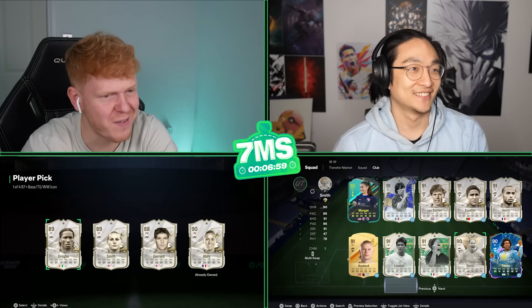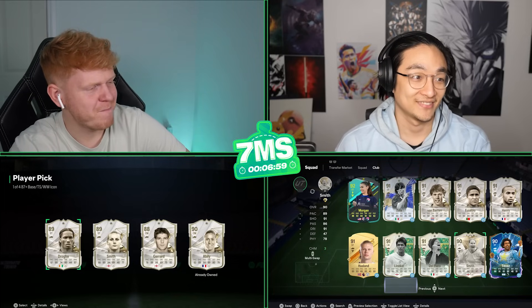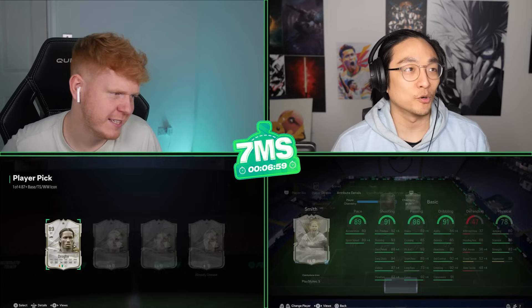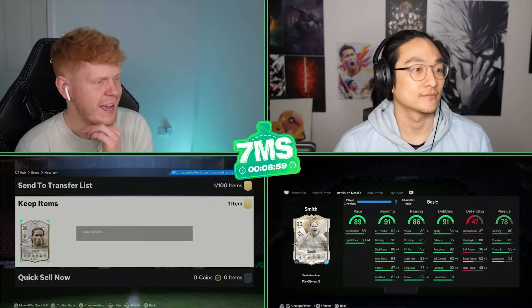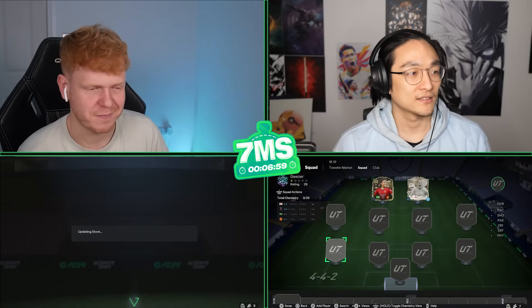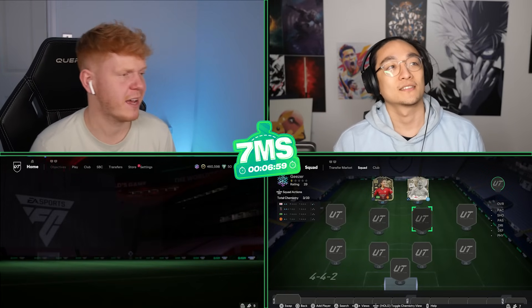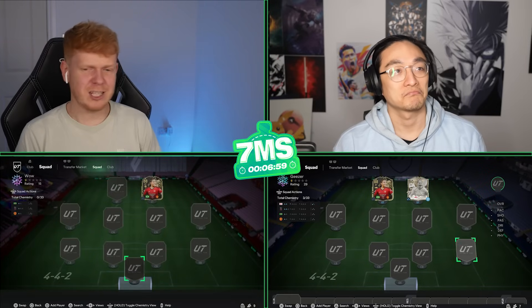Gerard's about 145k — I'm gonna take Drogba. I'll take Madam Smith — Dead Ball Plus. Lovely stuff! A shame as well that Gerard is about to get a Future Stars icon card, which will be interesting when it gets released. But yeah, very excited — let's move into the squad screen and start spinning through formations.